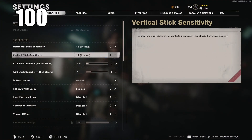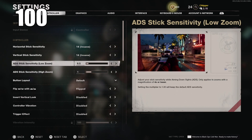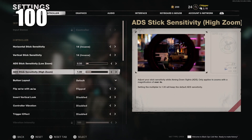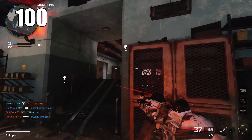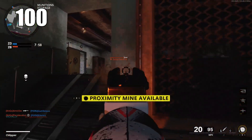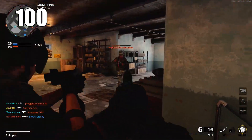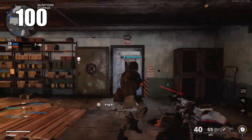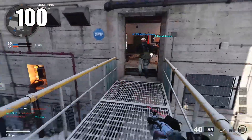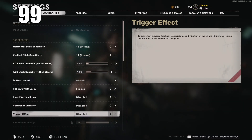Number 100: the very first thing you should do upon loading up the game is go into your settings and familiarize yourself with the menu — set your sensitivity and button layouts and basically get comfortable in the game. If you've played Call of Duty before, you pretty much know what settings you play on. If you are new, experiment with your sensitivity and button layout, whatever is most comfortable for playing a first-person shooter.